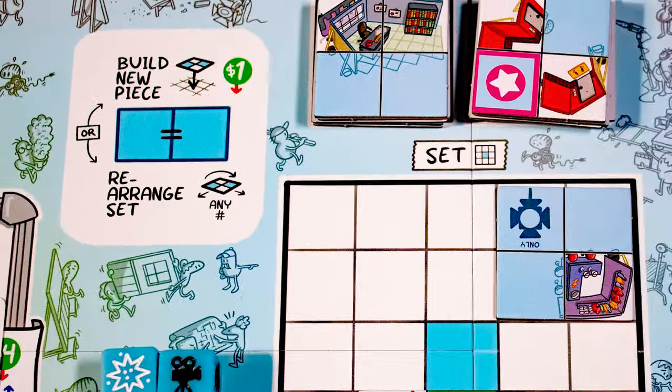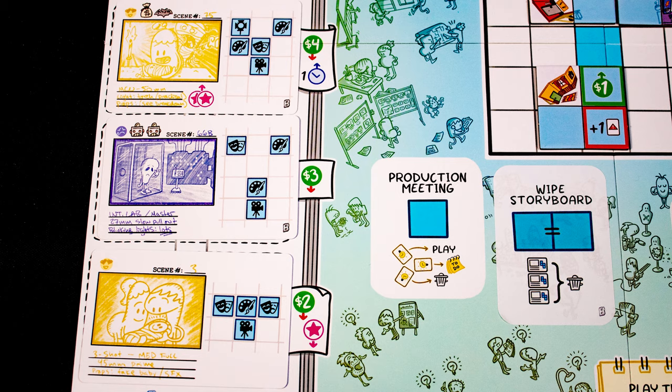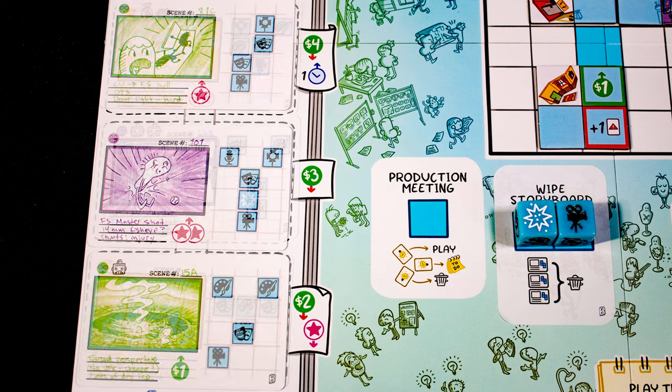The second problem slot needs two matching dice, while the third slot needs three of them. A pair can be used here to rearrange the set or to place a new set tile.